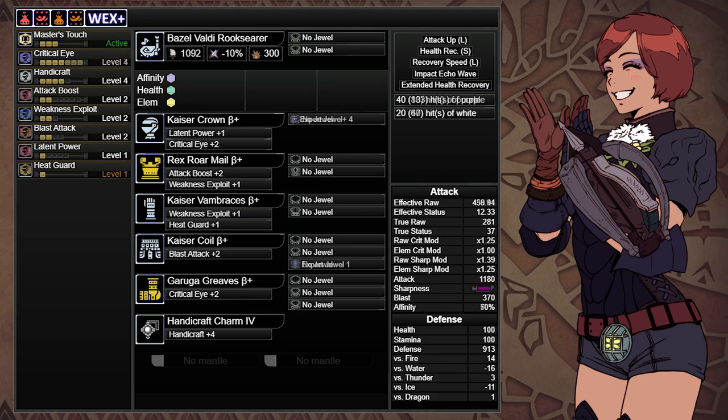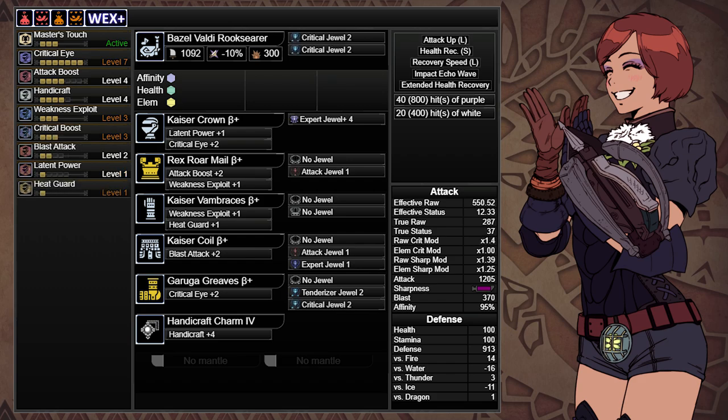For the decorations, we want to maximize Critical Eye and Weakness Exploit, and we'll want to raise Attack Boost to level 4. This will give us a total of 95% affinity when hitting tenderized weak spots.